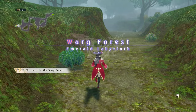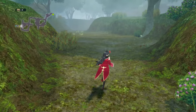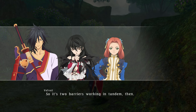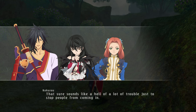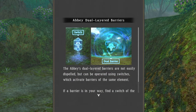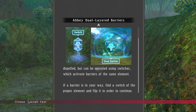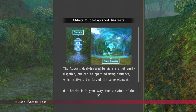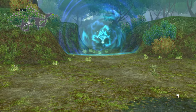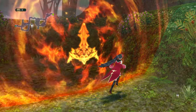There's no chests here. Warg Forest — we need to be careful. There may well be exorcists around. This is a dual layered barrier — it's the Abbey's new invention. So it's two barriers working in tandem. That sure sounds like a hell of a lot of trouble just to stop people from coming in. Dual barrier — they're not easily dispelled but can be operated using switches which activate barriers of the same element. Find a switch of the proper element and flip it in order to continue. Now it creates a barrier elsewhere. But why would they barrier this dead end? That's so weird.